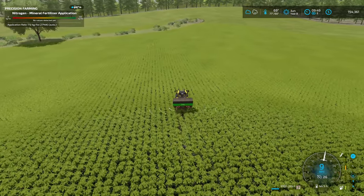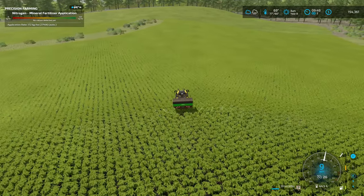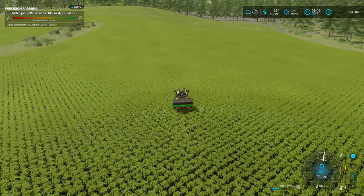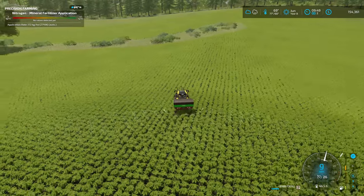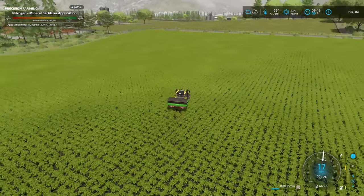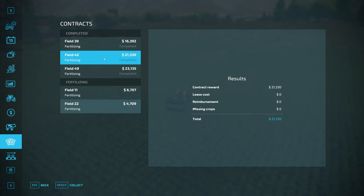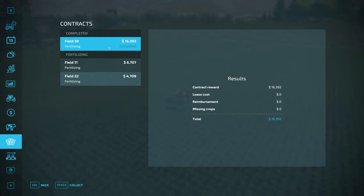Hello farmers and welcome back to American Falls. In the last field I need to fertilize from those three contracts I took at the end of last episode — this should pay us more than enough to get our production building up and running. This morning in the month of June, the rain is on the way but I think I got some time. Fields 42, 49, and 39 are ready for harvest.